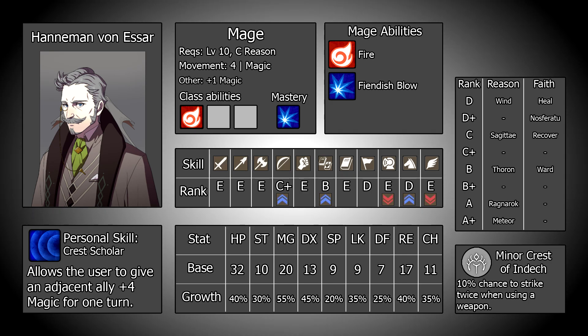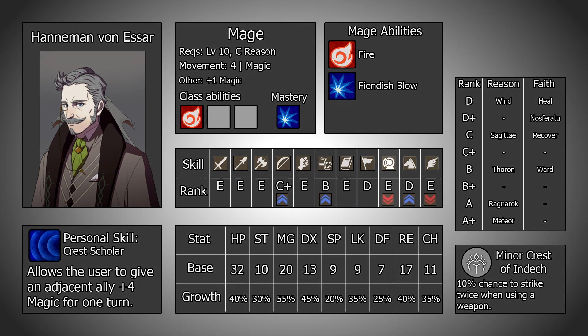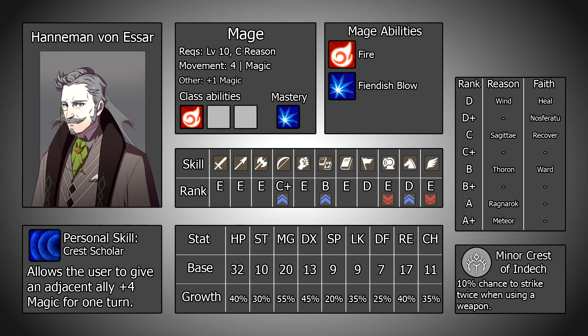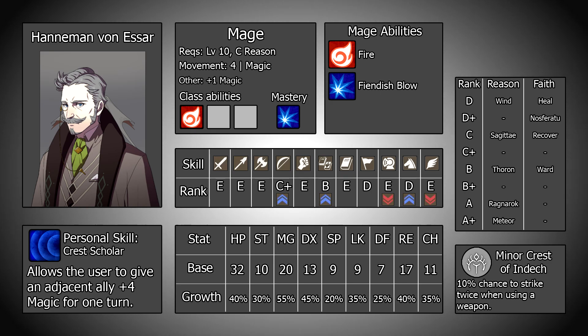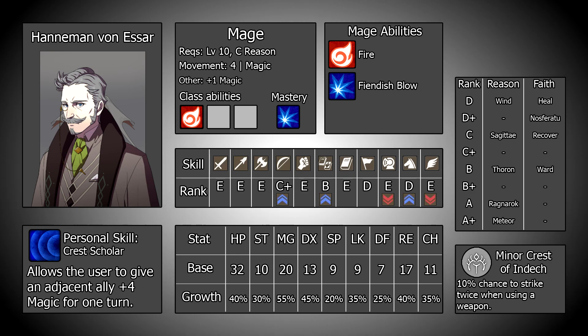As for Hanneman's skills, he has boons in bows, reason, and riding, and banes in heavy armour and flying. It's a pretty quiet spread, but one that isn't too bad all around. Only having banes in movement abilities is mostly fine here, especially since he has a boon in riding, which is pretty much the only one of those he would be likely to invest into to reach some potential class options later in the game. Being a magically oriented unit, a reason boon is always going to be appreciated greatly. His spell list is also going to factor heavily into this, so let's take a look at that now.